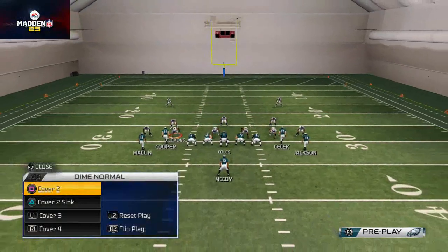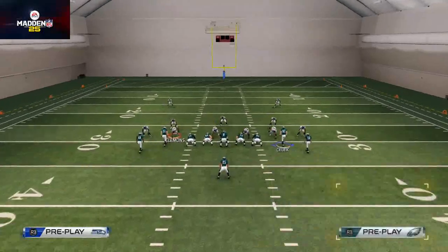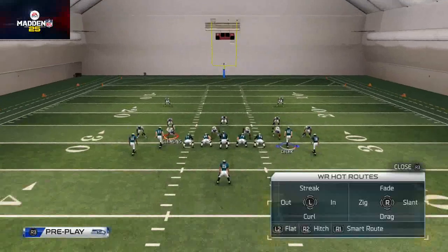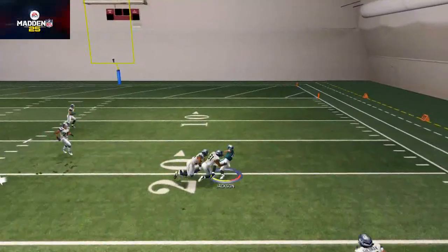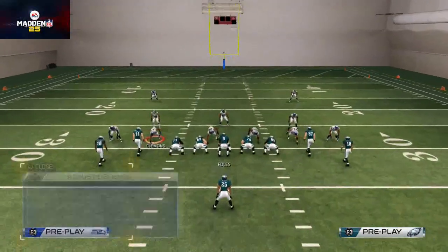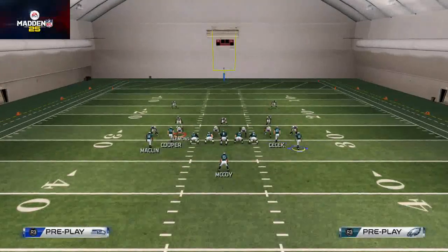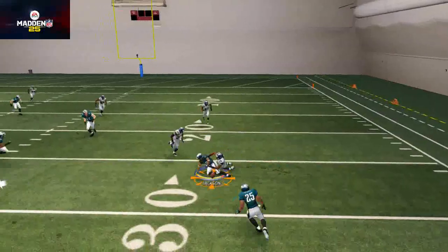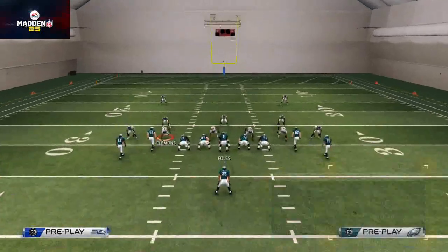Now we're going to show this against cover-two, because often cover-two man under looks exactly like a cover-two zone, so we want to show you how to beat both to make this the most effective play it can be. This route to Sean Jackson will typically be wide open against cover-two unless he gets pressed. If he gets pressed you want to get out of it. Here we'll try to get you an example where he might get pressed — you can see Sherman does a better job because he's down in the flats, so you wouldn't want to throw it there.